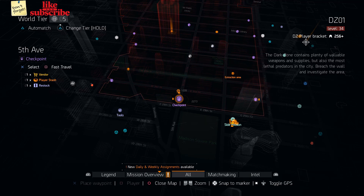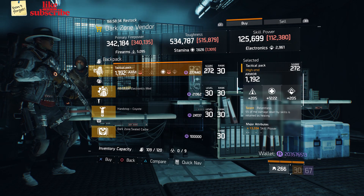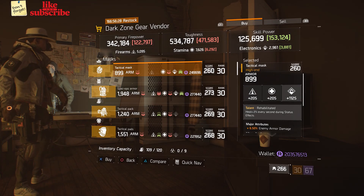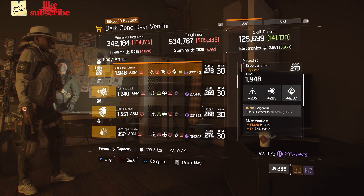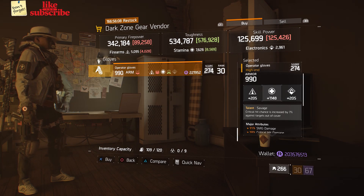For our next gear items, head over to the 5th Ave Checkpoint. Here the dark zone vendor has a tactical pack with a talent relentless on there. For our next gear items, head over to DZ2 Safe Room. Here the dark zone gear vendor has a tactical mask with a talent rehabilitated on there. Next here we got a spec ops armor with a talent vigorous. And also here we got some operator gloves with a talent savage on there.